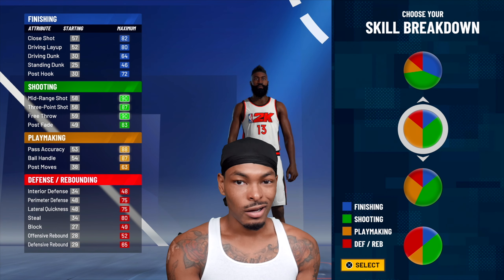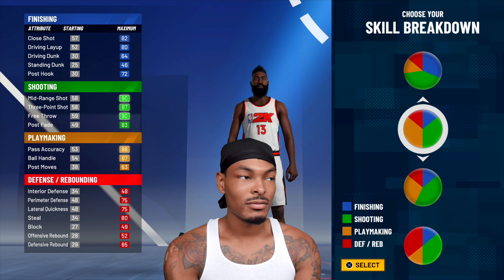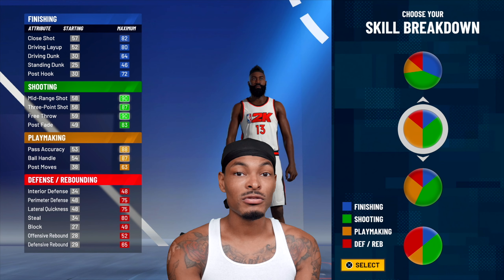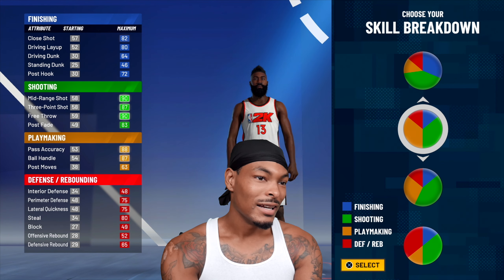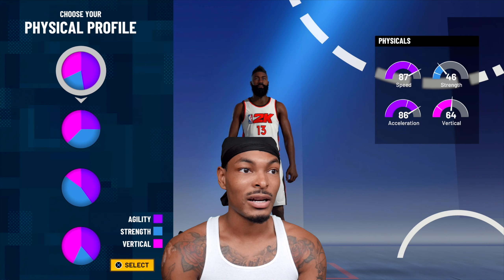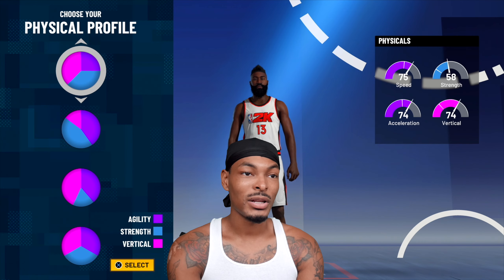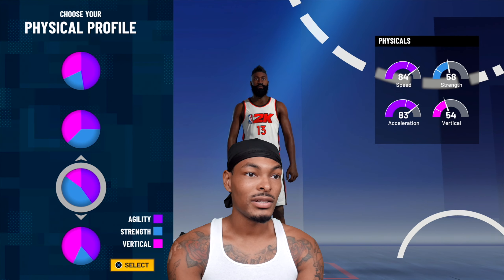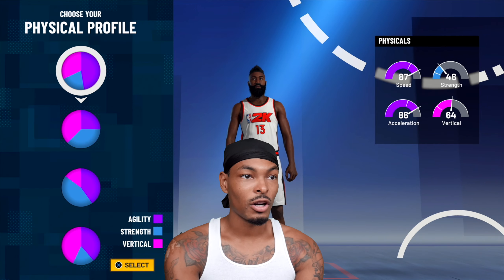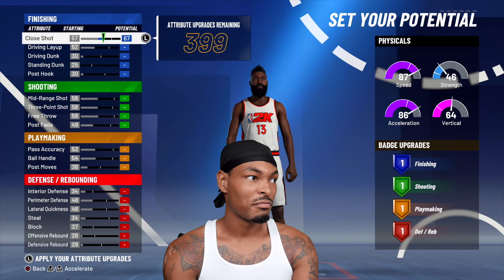You get Hall of Fame on both. The only thing I don't like about it is the 64 drive and dunk — Harden does drive and dunk sometimes, and he actually leads the league in free throw attempts at 12 a game. You can go with this pie chart, but the most strength you can get is 58, and you lose a little on speed. Playing point guard you probably want to keep the speed, so we'll go with pie chart number one and deal with the 46 strength.